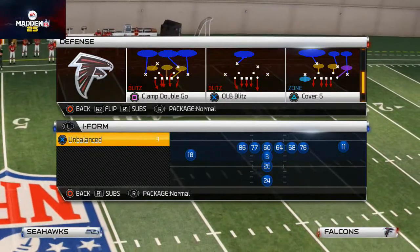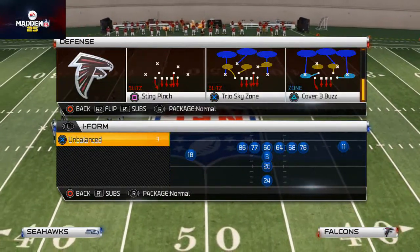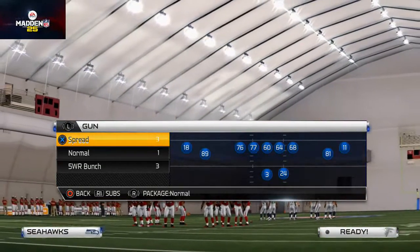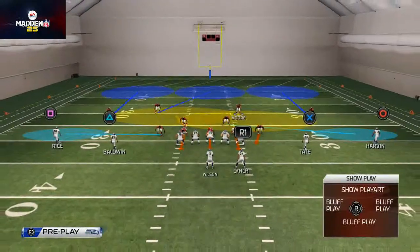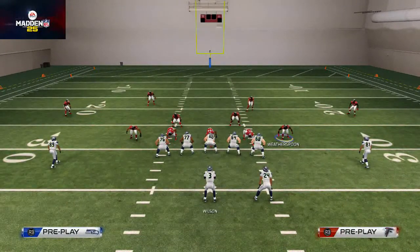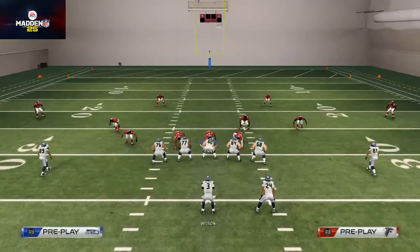The beauty of this 3-4 Solid Cover 3 Buzz, going back to scheme purposes, is our zone blitz, which we'll cover later in the week. What you can do with this 3-4 Solid is flip the play, and you see it looks basically exactly the same. When we flip it, the only thing that changes is this right outside linebacker who was in zone is now blitzing, and the left outside linebacker who was blitzing is now in zone. You can just set the setup and flip it — that's a lot of scheming you can work with.